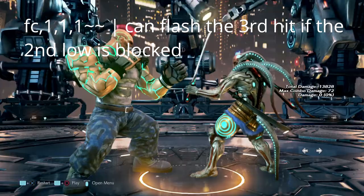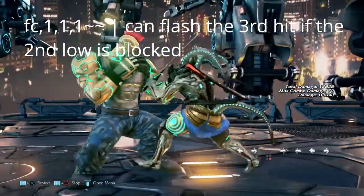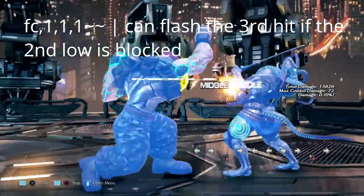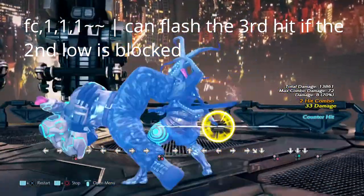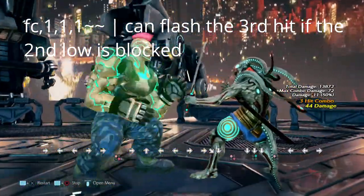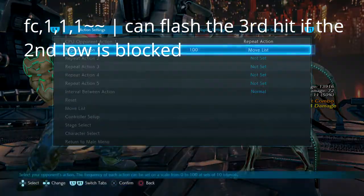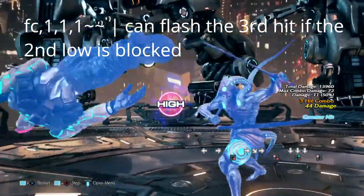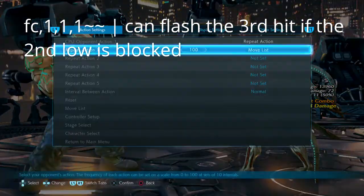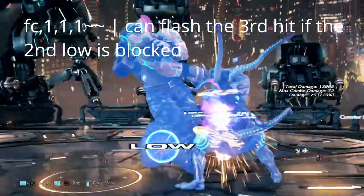The full crouch 1-1-1 mix-up starts off with 2 lows and then goes into a mid, and after that mid is another mix-up. What I was able to learn is that after the first 2 lows, we can flash the 3rd mid if we block the first 2 lows. So it's low, low, mid — if we manage to block the second low, Yoshimitsu can get a flash off of it. Every mix-up after that third hit won't matter because flash will beat it.